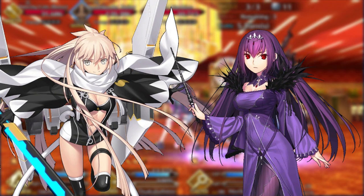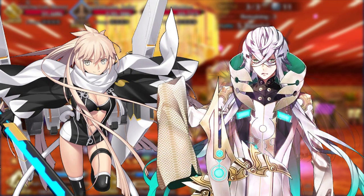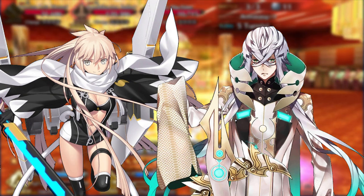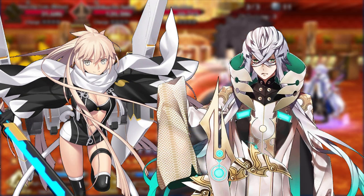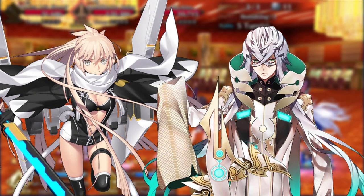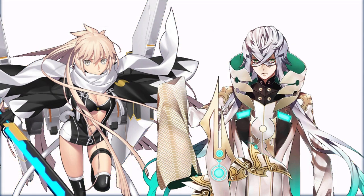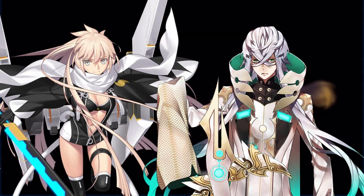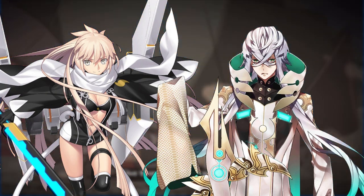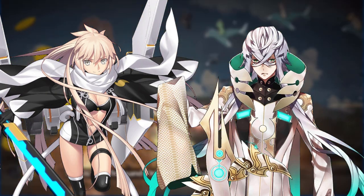For our first lower-rarity recommendation, I've got to pick Asclepius, mainly because of his ability to increase Okita's NP gain by a solid 20–30%, as well as provide the entire party with an NP steroid. The debuff resist tied to his first skill is also really nice, because it minimizes the chance that Okita is going to get stunned by her Noble Phantasm, so she'll be able to get in those follow-up attacks.